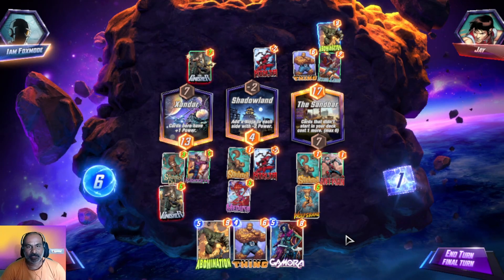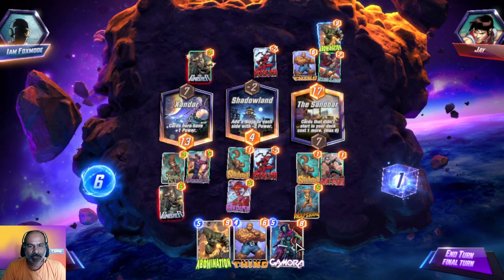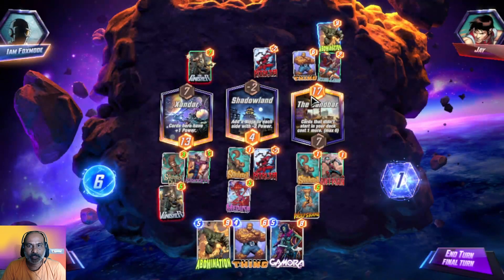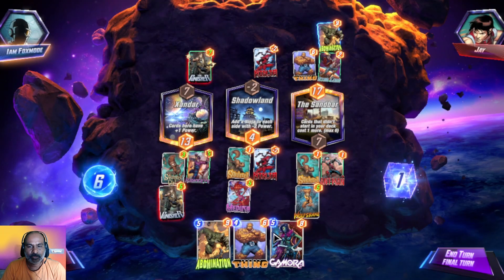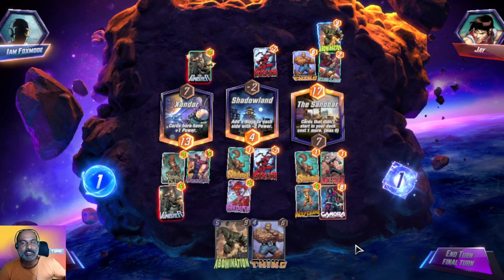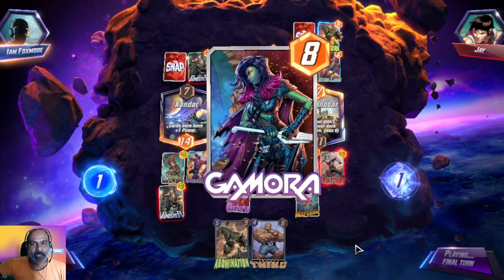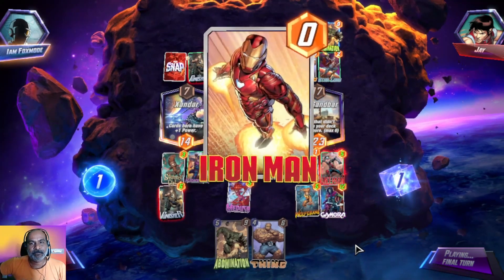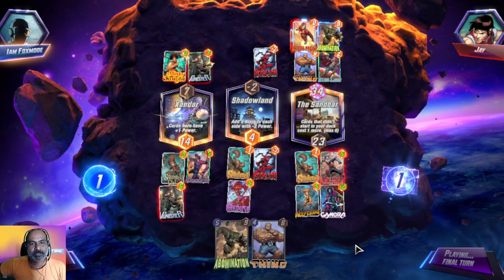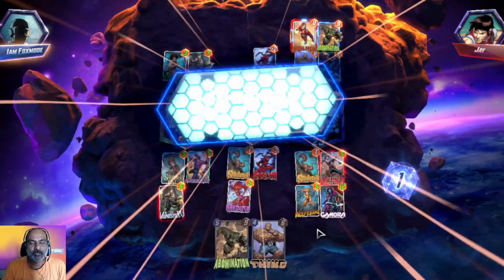We didn't get Kazar here — that's very annoying. Let us go with Gamora — if your opponent played here, she gains power. We are forcing the opponent to go into the first or second line. He used Iron Man and got advantage there. Very close one here.